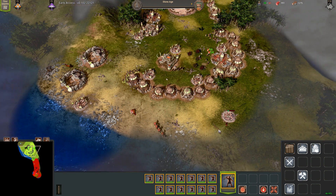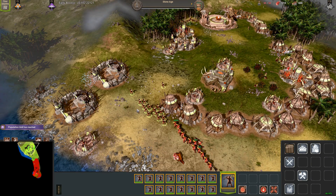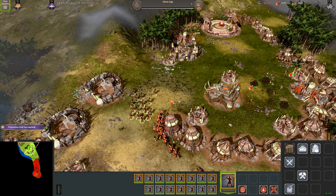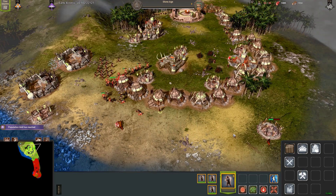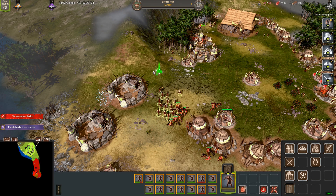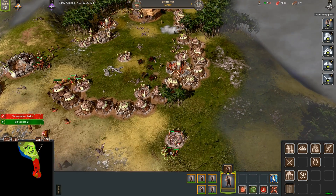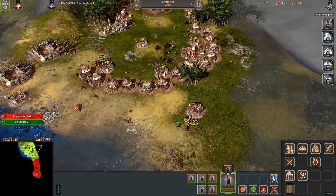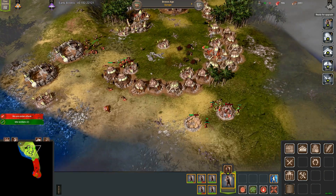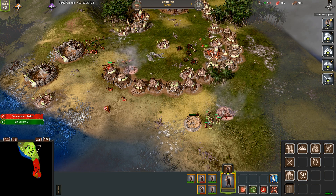Here you can see an attack from my enemy, using macemen and workers building bulwarks. I send a few workers to deal with the bulwarks, and my slingers kite the macemen. I make a mistake here by sending my workers through the macemen to get to the bulwarks, so I do lose one worker there. They get damaged a little bit as they are walking through the macemen, not around. But my slingers easily handle the macemen — they're quite slow. And my workers do their best to stop the enemy workers from putting bulwarks at my base. You can see in the corner that the slingers have won the combat, and the only damage I've taken so far is one worker, some slingers, and a bulwark.